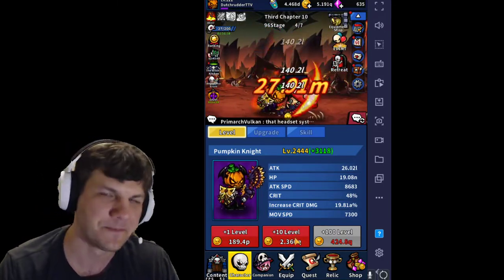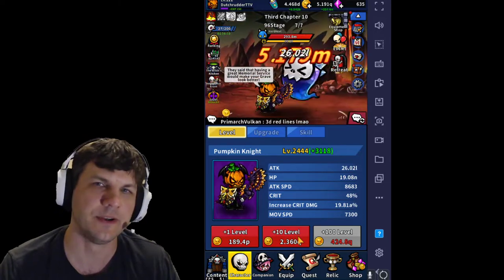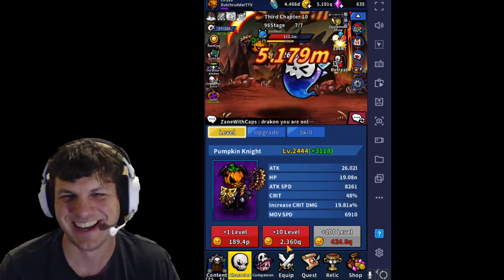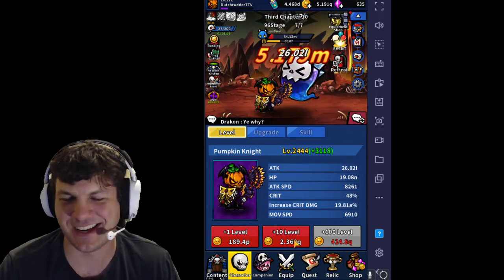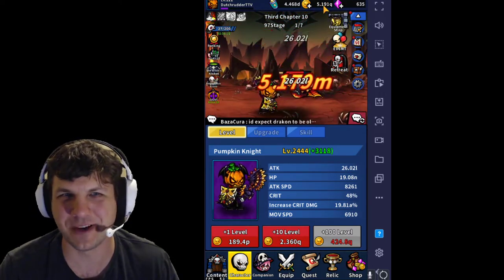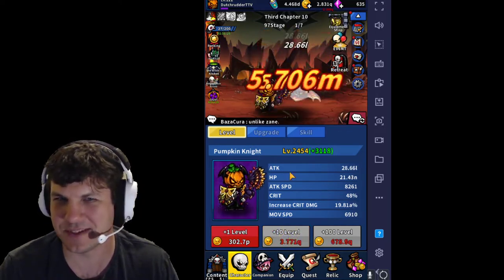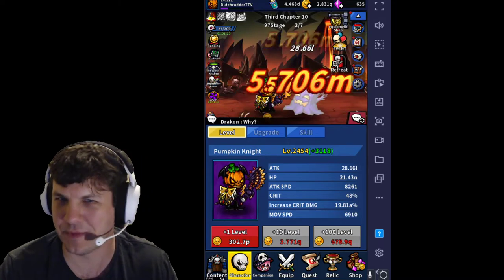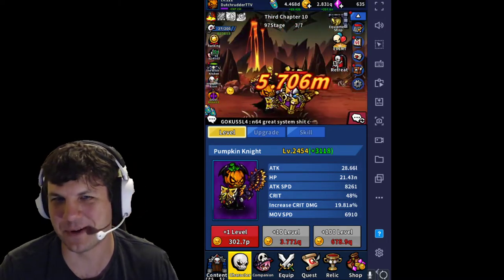So I can go up to the level up thing and see it costs me 2.360Q gold. The way this game works is every decimal point is a letter once you get beyond four. So this is essentially whatever A through Q is — that's that many decimal points or zeros beyond the letter A. I don't even know what kind of number that would be, but that's a lot of zeros. If I upgrade him 10 levels, you'll see his damage increase by about 0.6M.